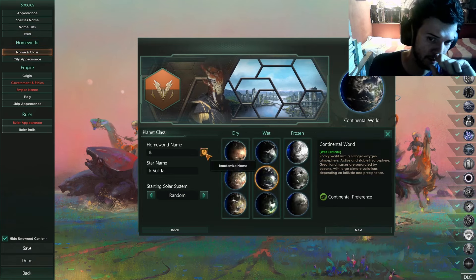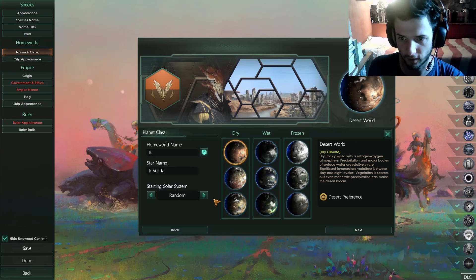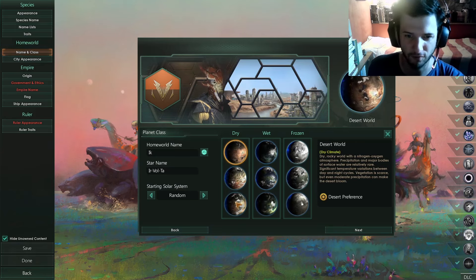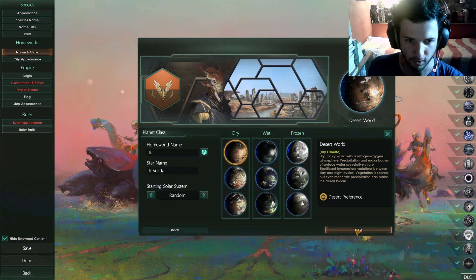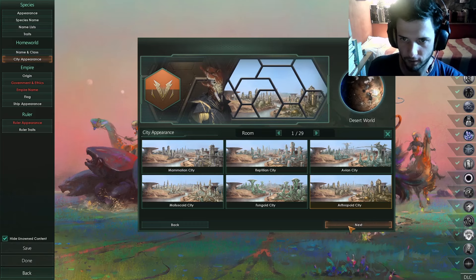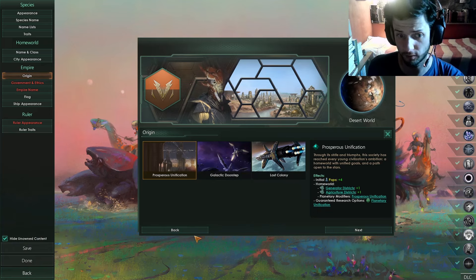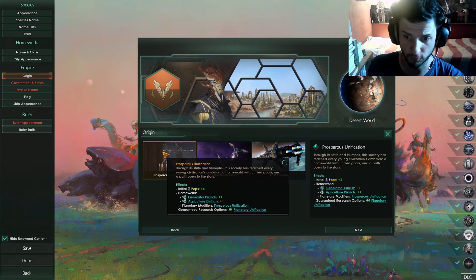Go next. For planet class, just choose whatever fits your species — whatever you want. I always like the desert one because I love the idea of the desert, even though I don't like heat in real life. So we're going to keep that one. City appearance, just whatever you like.